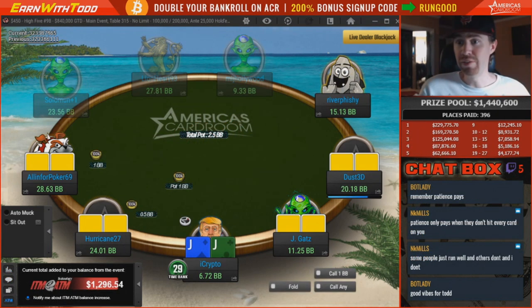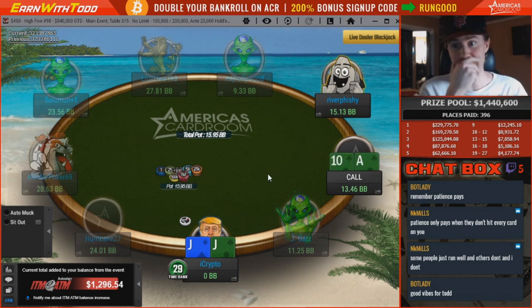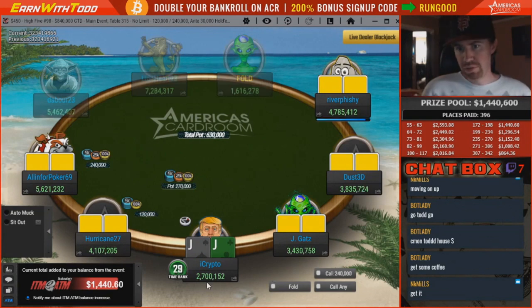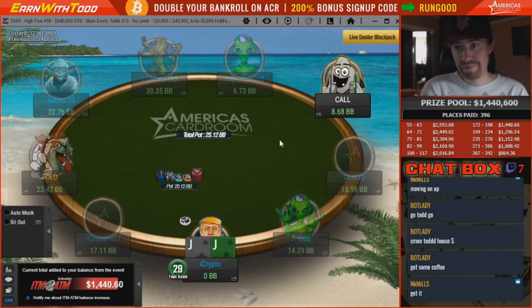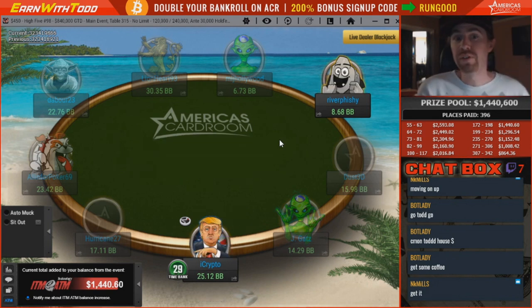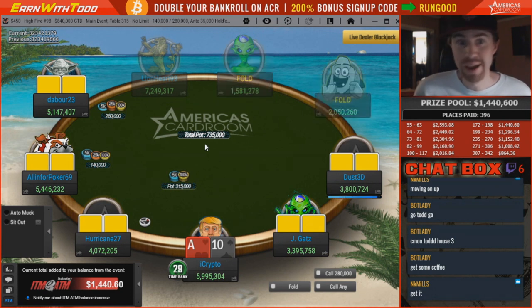We got the hook — ace-ten, gotta dodge an ace. There's a jack — yes! We got jacks on the button. I've got 2.7 million, let's do it. Quick call, king, hold — hold! Yes! Holy, this is intense. We've got 5.9 million chips right now.